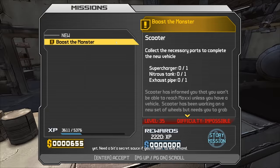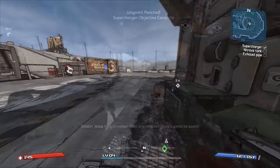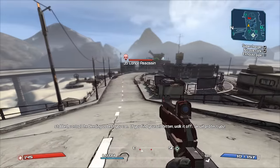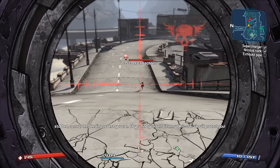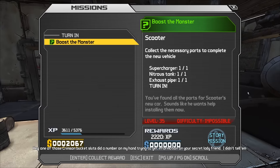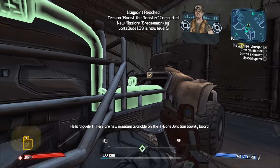So the first thing you want to do is meet Scooter and pick up his mission. For this mission, it's pretty straightforward — you're going to be running around T-Bone collecting parts to build a car. One thing I do want to point out is that one of the parts are going to be near Volcano Squad, so for those enemies, go ahead and run away and try to avoid them. Now that you have all the parts, go back to Scooter and turn it in for XP, and start the next mission. Again, a really easy mission — build the car, and then turn it in.